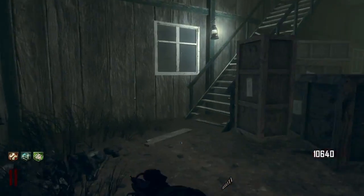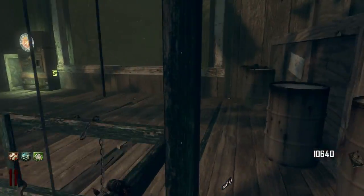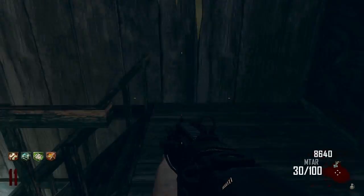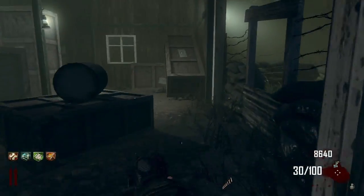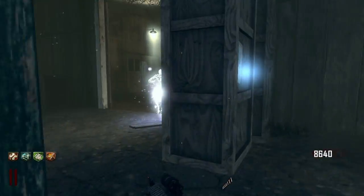Alright guys, we're going to go up here and buy Double Tap. Strategy is taking a life of its own. Alright, so it's round 11. We have Jug, Quick Revive, Speed Cola, and Double Tap. So now all we need is Stamina Up.